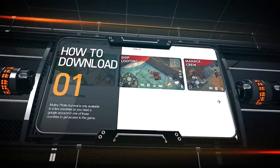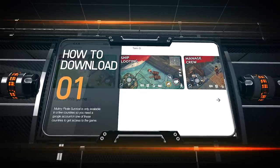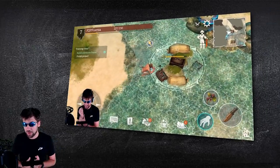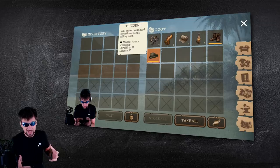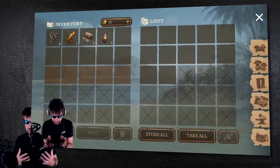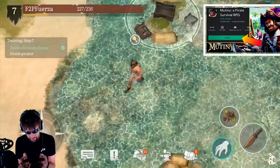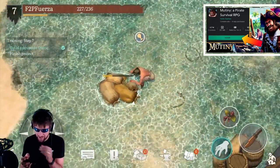My first tip is how to download the game. Just like Frostborn, Mutiny Pirate Survival is in closed beta, which means that only a few countries have access to it. So in order to download Mutiny Pirate Survival, you need to get a VPN to India, create an account in India, and then use that account to download the game so that you can play it on your phone. If you are still unsure how to do that, I have put a link to Flaw Power's video which gives you an exact step-by-step on all the things you need to do.